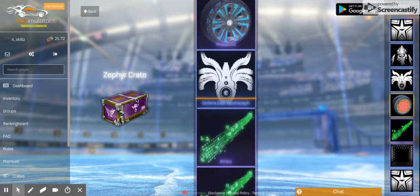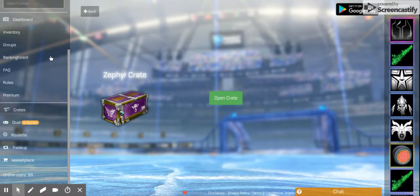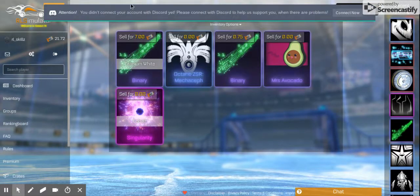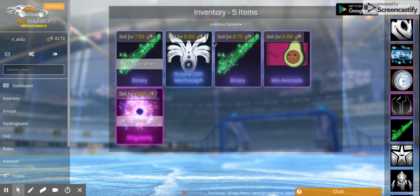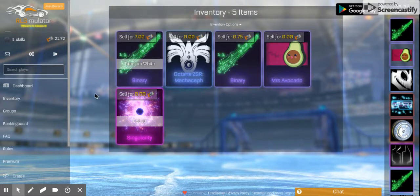I actually do have a Singularity on this website but it doesn't let me trade it. Painted, painted, painted — have a look. You can see I have a Singularity but it sells for nothing — it's Cobalt. Oh my god, Titanium White! Titanium White Binary! Someone got that before — I think it was German, he got a Titanium White one too.